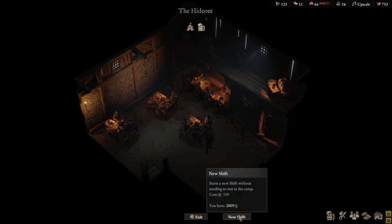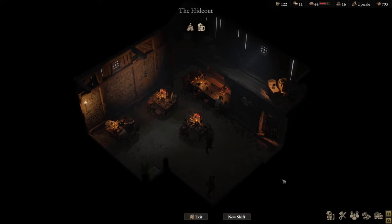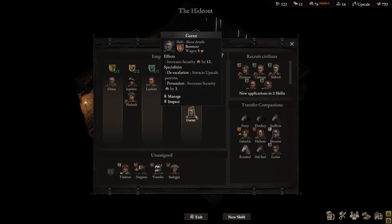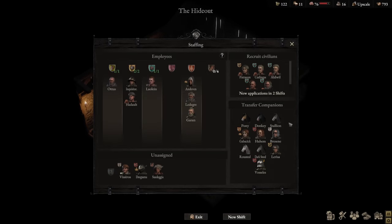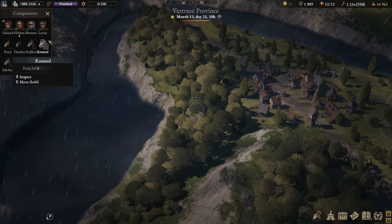So we actually have to wait for the next shift. We either have to rest, or if you have the new shift option unlocked, you can click on that — the new shift will run without having to rest. And if I go back to staffing, you'll see Garin is now available and I can assign him as a bouncer or a tavern keeper. If you want to assign your companions back to your troop, just left click and transfer the troop. It is instantaneous — there is no traveling back. Straight away, Vosceles is now available in the troop, while Garin is missing.